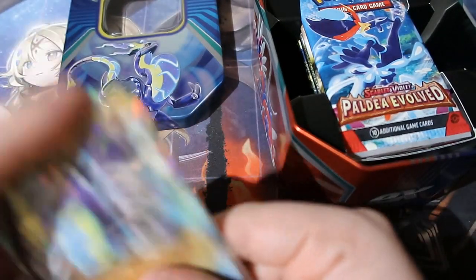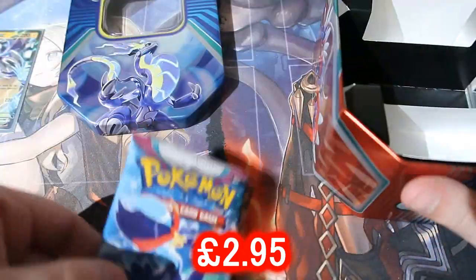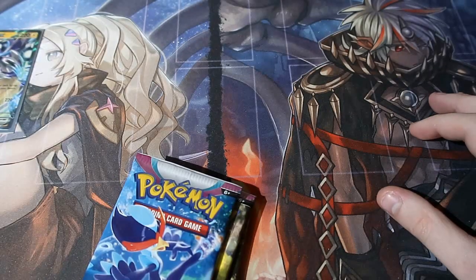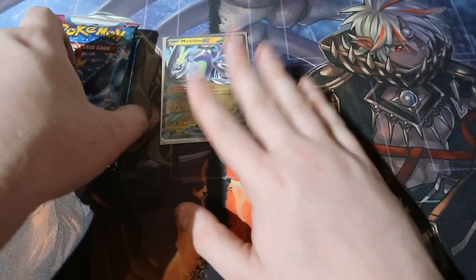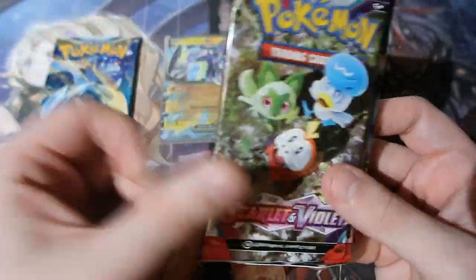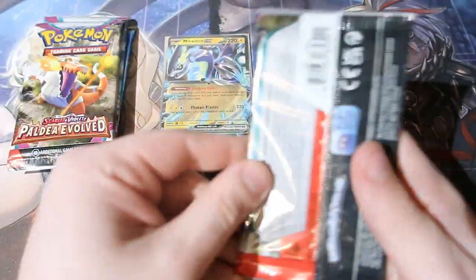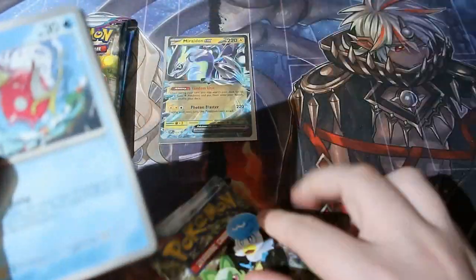Let's look at what's in this box. We've got the Maraedon EX tin. Worth noting that Miraidon is more viable than Koraidon in the meta, which tells you something. When people say Koraidon's better, the card is actually worth more in Miraidon. We've got Team Evil in Scarlet and Violet base set 2, Team Evil in Scarlet Violet base set 1, and Silver Tempest. Let's start with Scarlet and Violet base set 1 to get it out of the way.